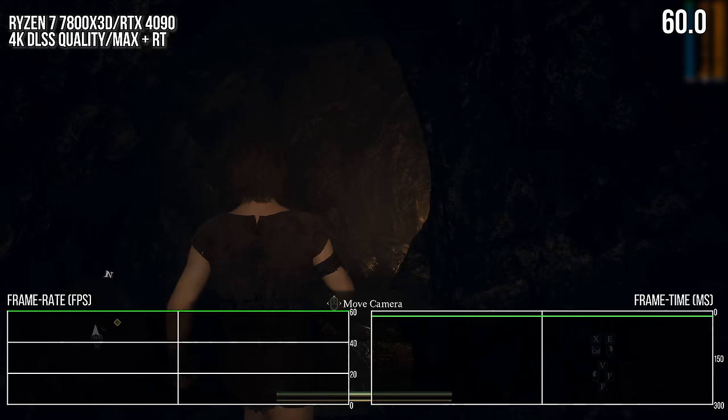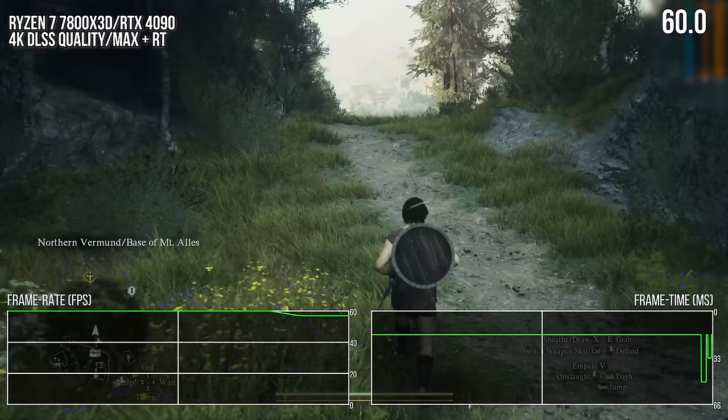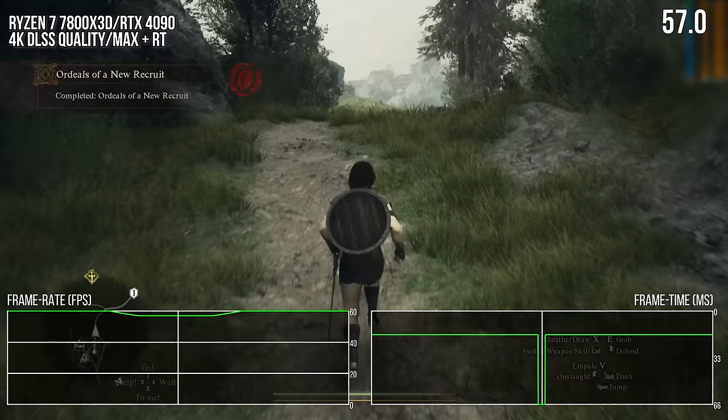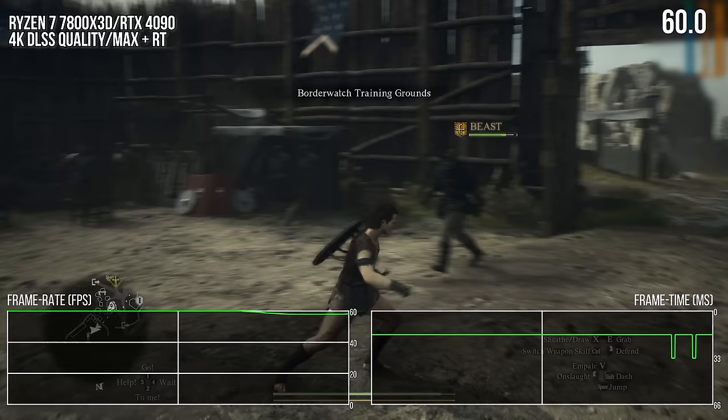Like other previous RE Engine games on console and PC, there is also a little bit of stutter when crossing invisible boundaries in the game world — known as traversal stutter. Here's a good example when leaving the first camp in the game. Every time I just about crest this tiny hill, I see a frame time spike of either 33, 50, or 66 milliseconds on the Ryzen 7800X3D. Slower processors will see these spikes more often and they will be bigger. On a technical level, these frame time spikes from traversal stutter happened less often than I've seen in previous RE Engine games.